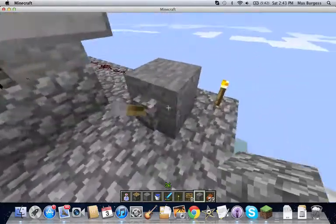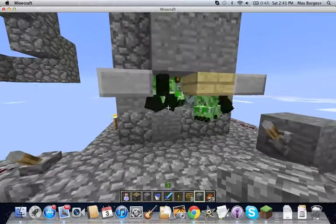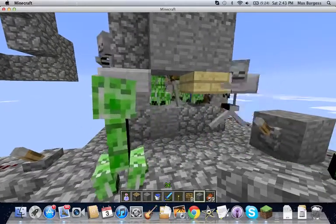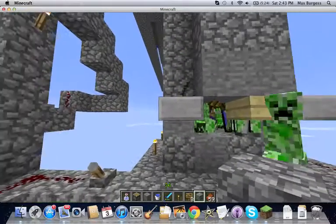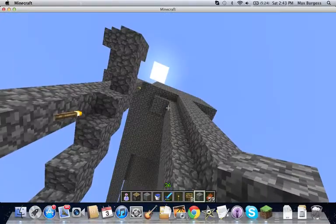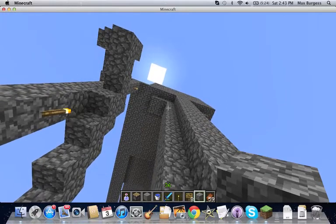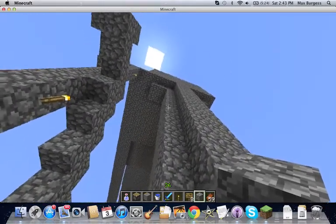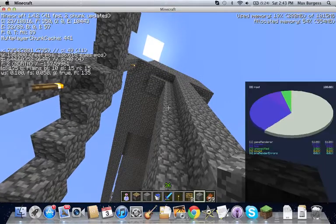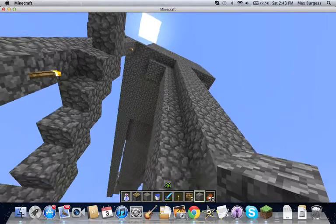A skeleton almost fell off — it's pretty cramped in there. I'm actually surprised at how well this works. The good thing about this is it's a pretty easy, simple design. I had one layer originally and it worked very well, but then I thought if I made a second layer maybe it'd work even better. How many entities are there — only 34? Oh well, still a lot of mobs.